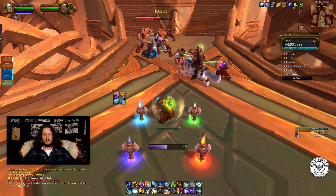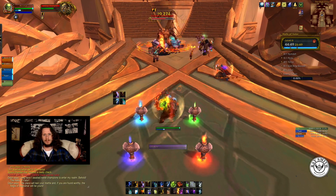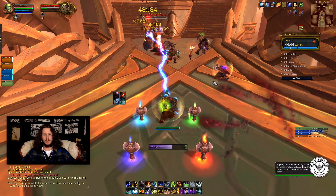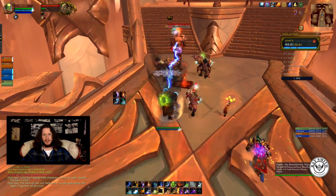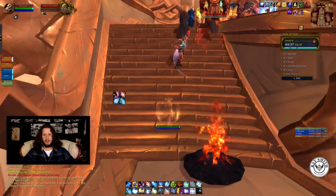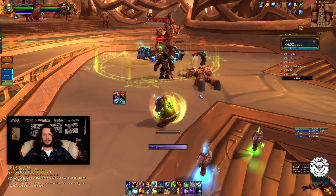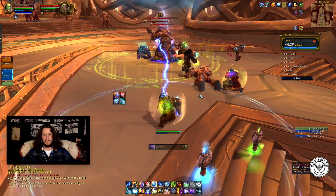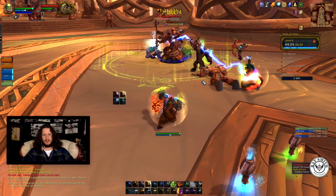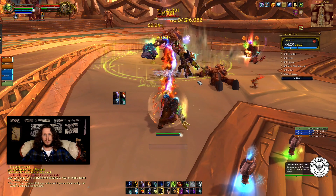What's up guys, I'm going to do a Halls of Valor mythic level 6 and this should be pretty easy — should be able to knock it out without any problems. The only modifier we have is Raging, and that's probably one of the easiest modifiers there are, so we'll just get to work here, do some chain lightning, and try not to stun anybody.